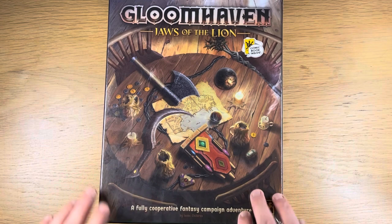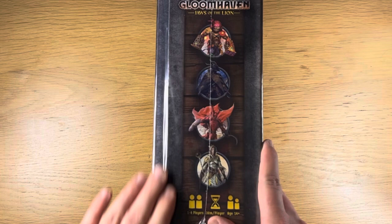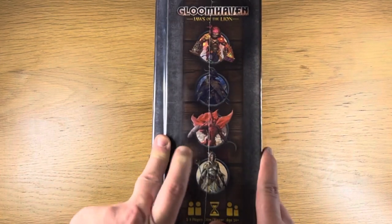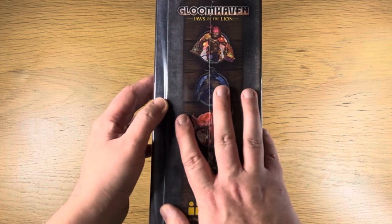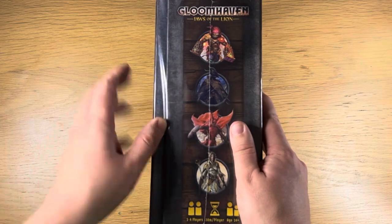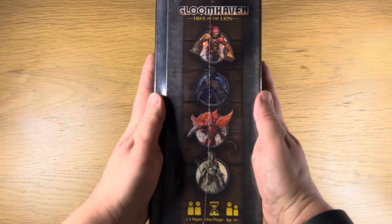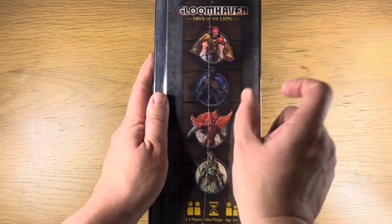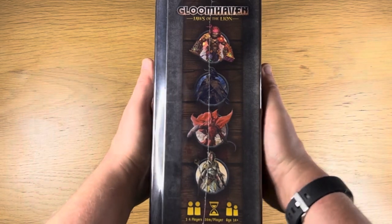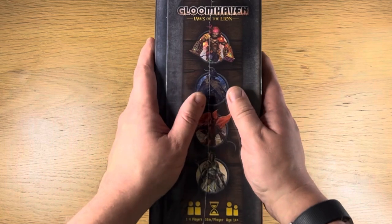First things first, when I look at the box, the first thing I like — a few companies do it, one of the last games I got for it was the original Nemesis — you'll see that the box, when it's full like this, juts out a bit. That's a good marker for me because it means they've anticipated the width of all the punch boards in there, so when it's closed up and everything's punched, it's going to fit nice and snug.